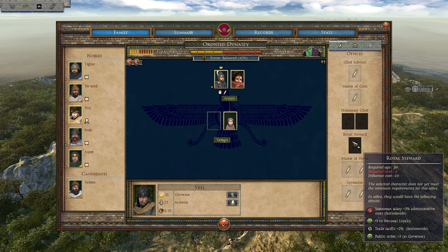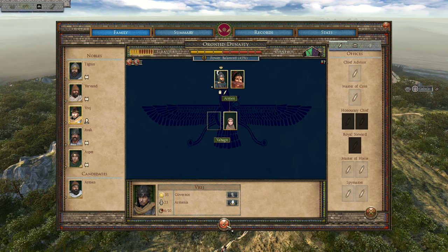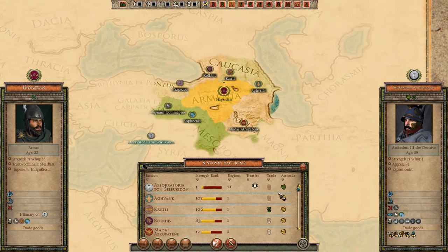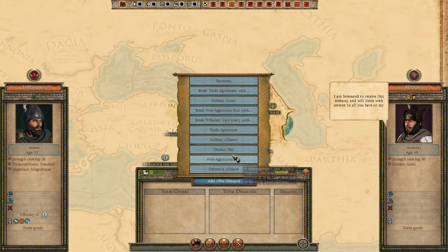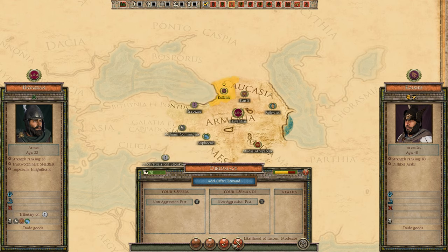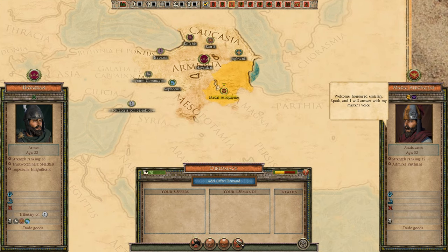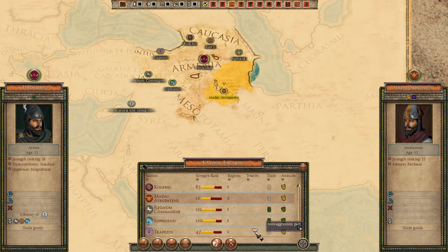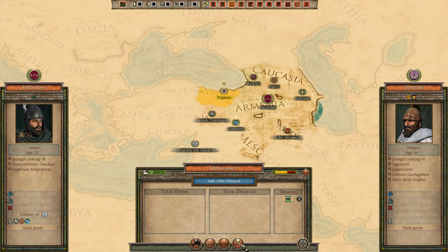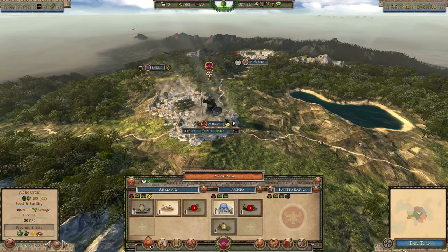I want to make Vredge a commander and give him occupation resistance bonuses. Royal Steward would be good for trade tariffs and public order, but he requires rank two and he's only rank one. Diplomatically, we've done everything we can. I'm trying to get a non-aggression pact with the northern faction to secure my flank before attacking Media Trapatene to unite Greater Armenia. Let's end the turn.